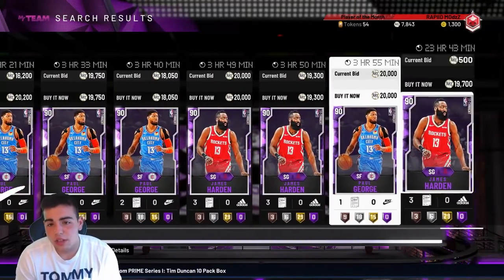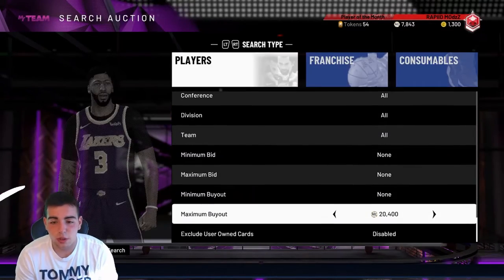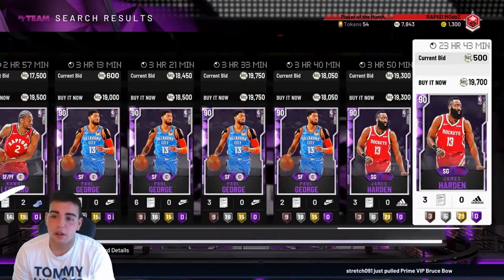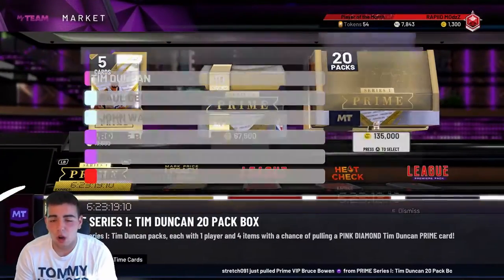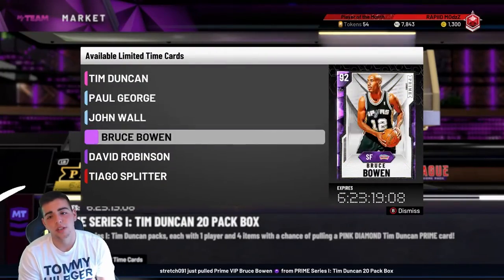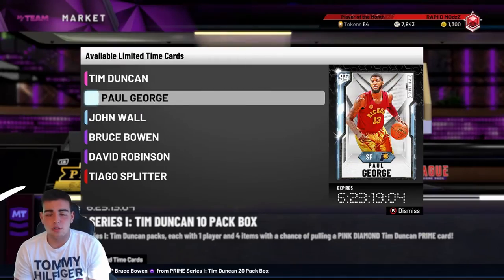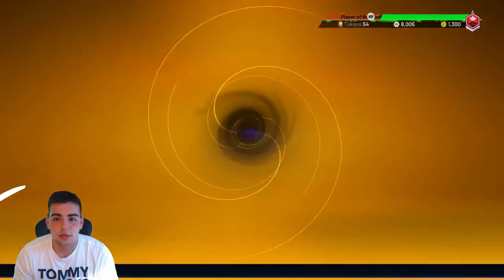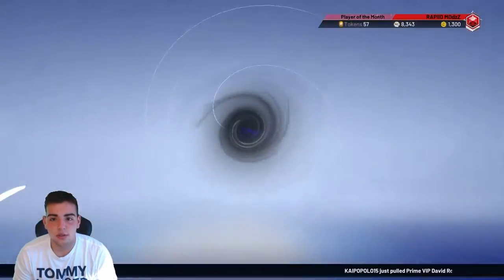As you can see, they're all under 18K. What you want to do is try to snipe these for around 15K, then sell them all later for about 22K on Sunday. With these new packs out, people are going to go to the market. I just got 500 MT and three tokens — that was for my 2 and 0 reward. Let's pop this heat check pack.